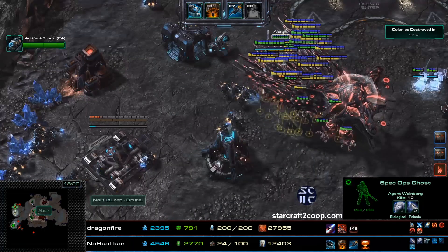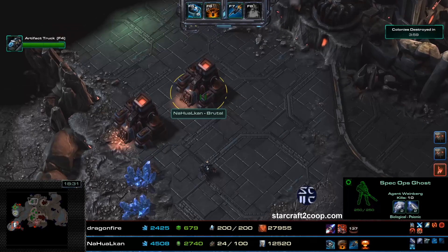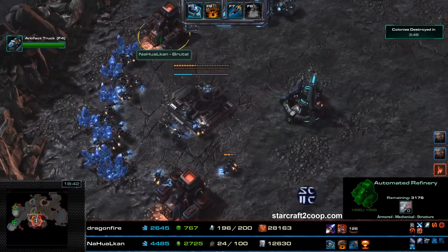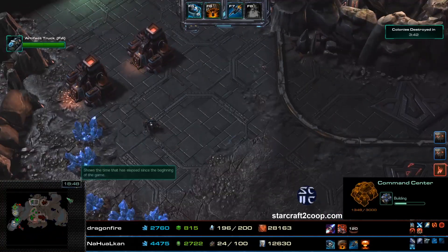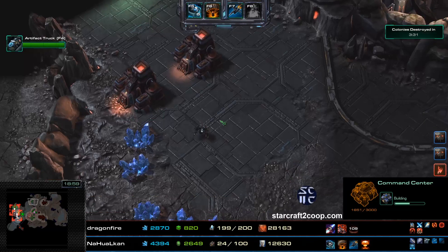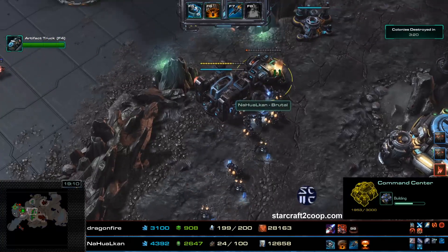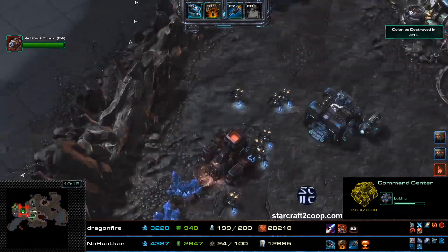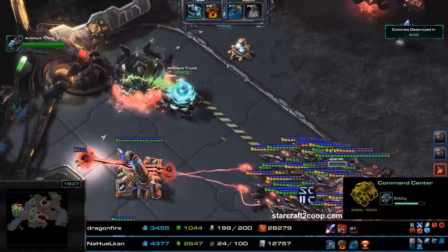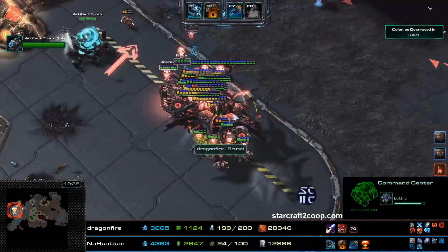Alarak has moved back - pretty much nothing is left in Nova's base. Some SCVs are trying to repair the structures. Interestingly, Nova has no primary structure on the map, so all her automated refineries have actually stopped collecting gas - you apparently need at least one command center to start mining. The SCVs are going to try to rebuild the fallen barracks for Nova. Nova has done the bonus objective and can now clear the final truck. Alarak has a huge army already sitting at 42 destroyers - he's pretty much supply capped and okay.